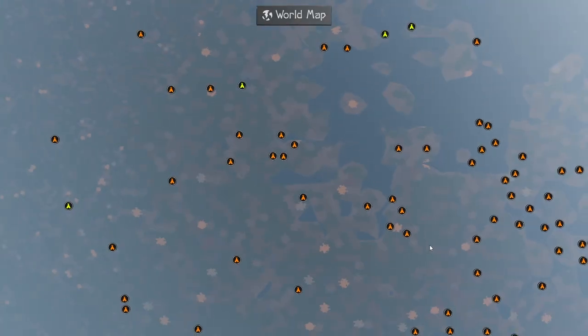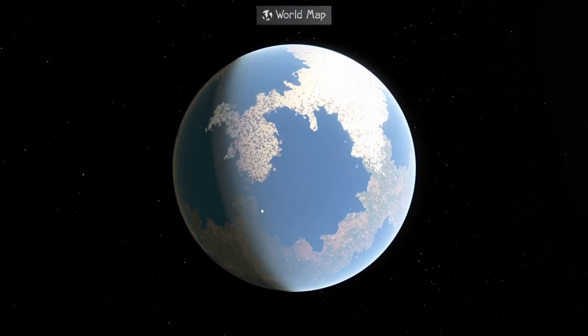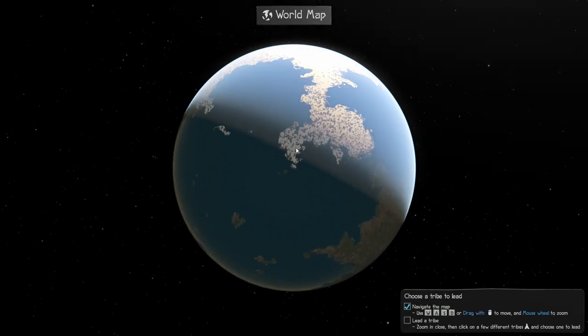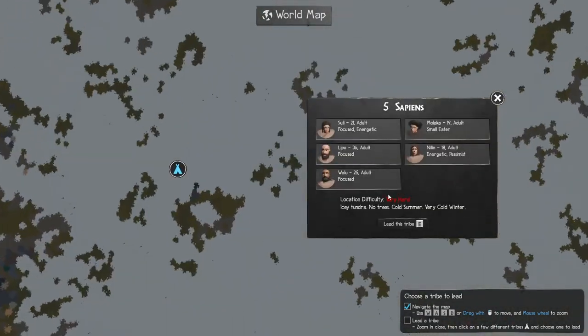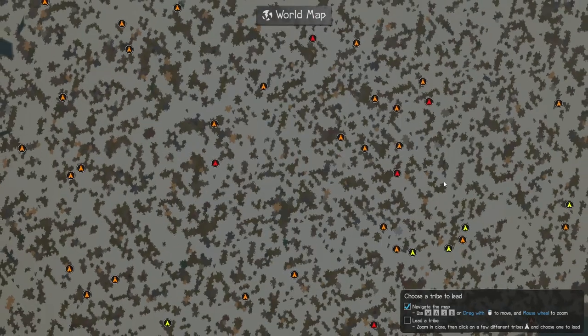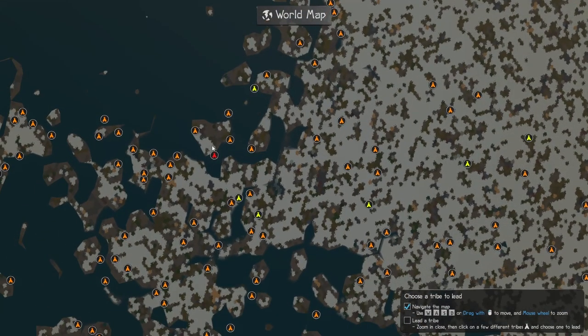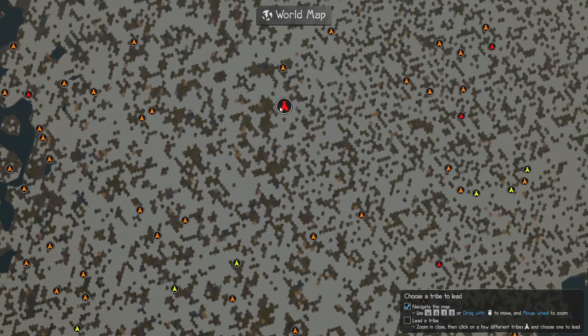Right, let's zoom out and see where we can go. I'll try a hard difficulty location — somewhere up in the snow here would be quite difficult. Yeah, the red ones are very hard: icy tundra, no trees, cold summer and very cold winter. We'll go on the mainland, right in the middle here. We've got two children and three adults — let's get into it.